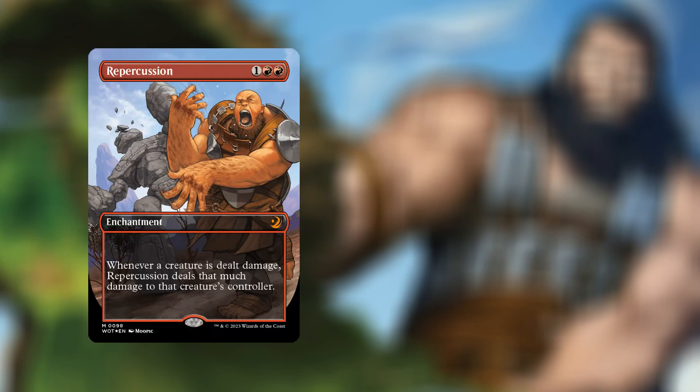In seventh place we have Repercussion. For three mana — one red red — we have an enchantment where whenever a creature is dealt damage, Repercussion deals that much damage to that creature's controller. That is currently going for $88.95.